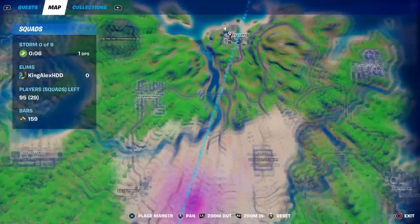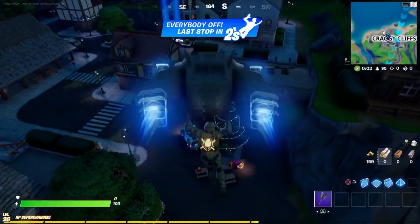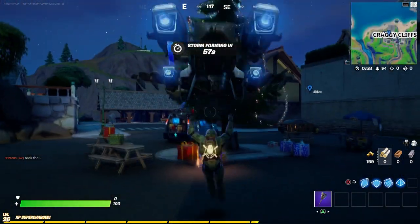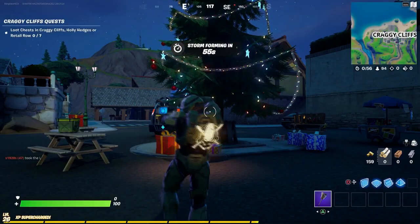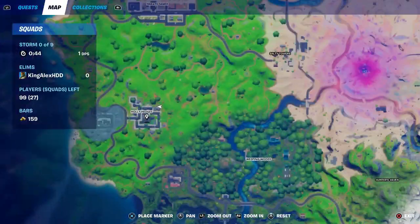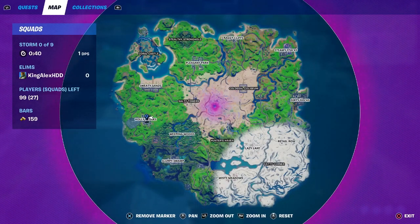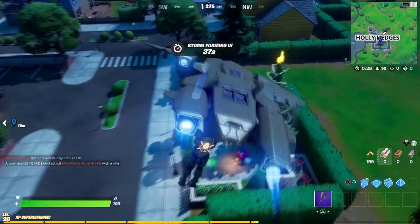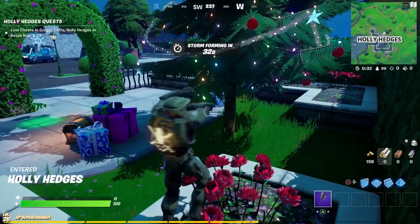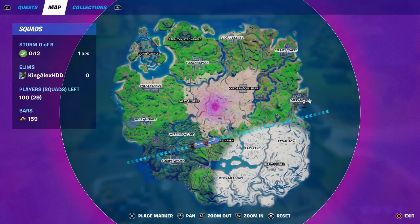So the third Christmas tree is going to be in this location right here. Just basically come right here and you will see a Christmas tree. All you have to do is just basically dance — do the dancing emote, just like that. And there you go — that's your third one. Number four is Holly Edges over here. Just come to this location right here, you will see a Christmas tree right here, and once again, just do the dancing emote — just like that. And that's number four.